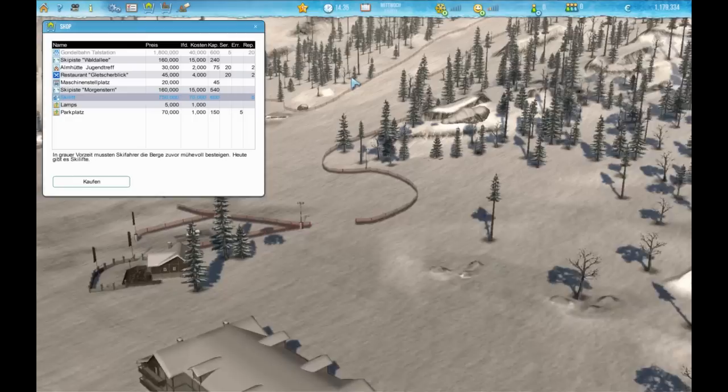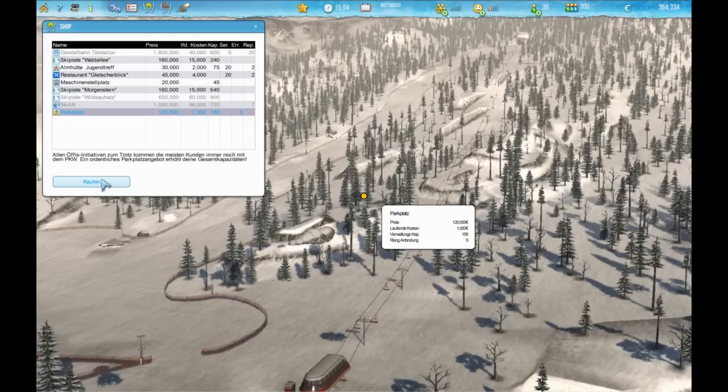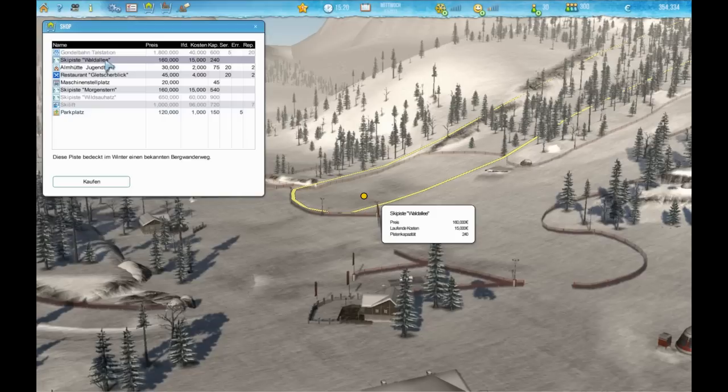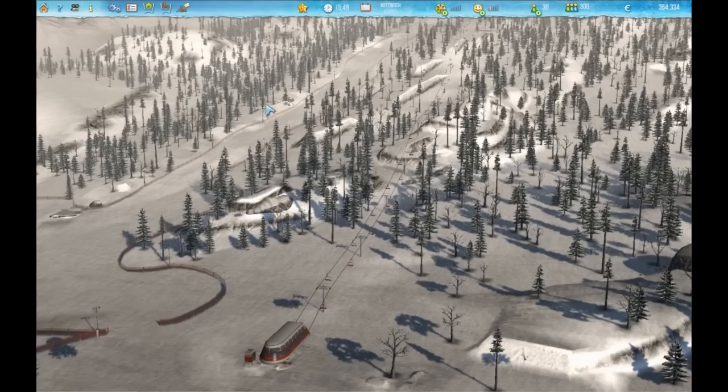And we build up a totally new resort with slopes and huts, hotels, restaurants, everything you can imagine. Basically you've got the power to make all business decisions, but you will also have to drive around to solve several tasks and missions, which are quite interesting too.